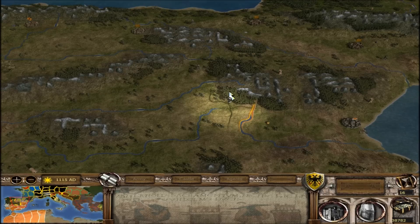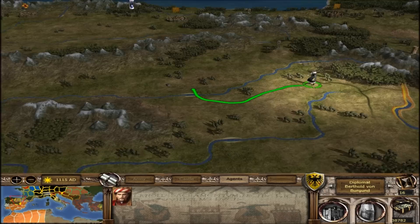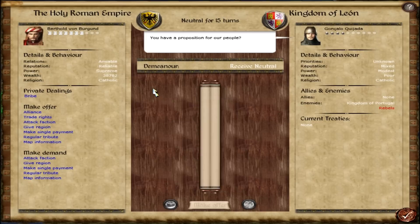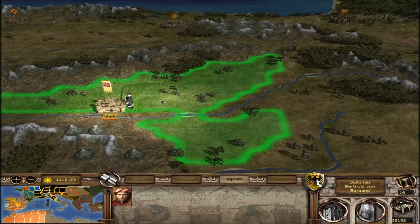Hello guys and welcome back to another episode of this Holy Roman Empire campaign with the Stainless Steel 6.4 mod for Medieval 2 Total War. Today, first off I'm going to get trade agreements and map information with you guys, but I'm also going to tell you what we're going to do with France. And we're going to start off by dealing with some rebels.